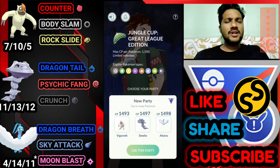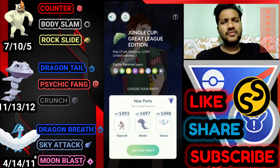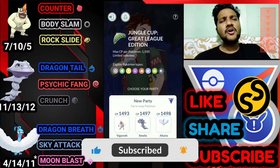Today we're gonna fight it. We have Vigro, Steelix, and Altaria. Vigro has Counter, Body Slam, and Rock Slide. Steelix has Dragon Tail, Psychic Fang, and Crunch. And Altaria has Dragon Breath, Sky Attack, and Moon Blast.